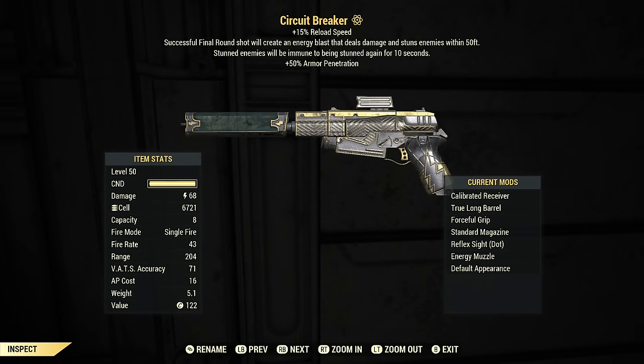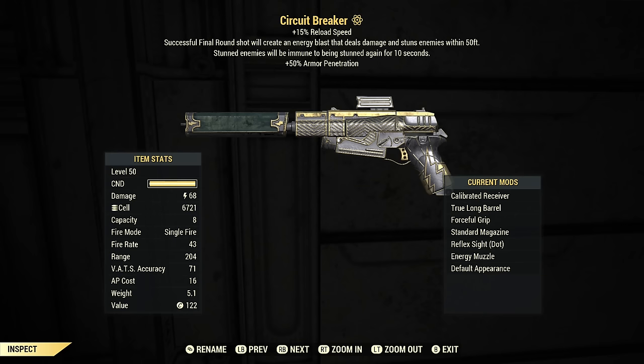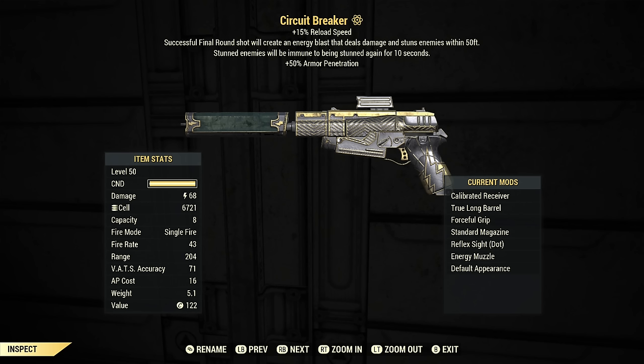Here is what the Circuit Breaker looks like. It is a pistol that looks like a 10mm pistol, but it's not. It has the legendary effect of anti-armor with 50% armor penetration, and it has 15% faster reload speed. It also has an effect that reads: successful final round shot will create an enemy blast that deals damage and stuns enemies within 50 feet. Stunned enemies will be immune to being stunned again for 10 seconds. It uses fusion cells — that is the only option — and it is actually considered an energy weapon.